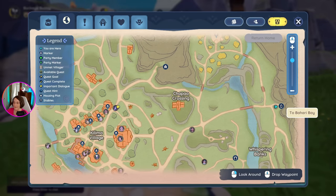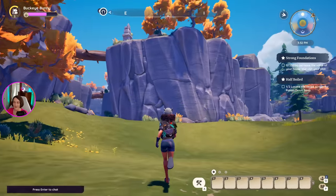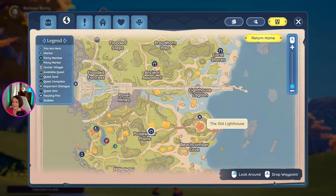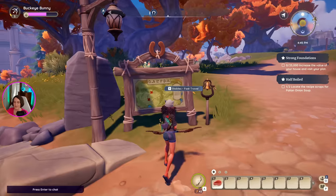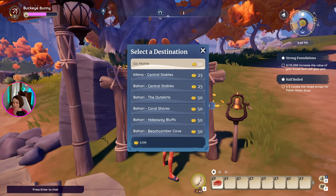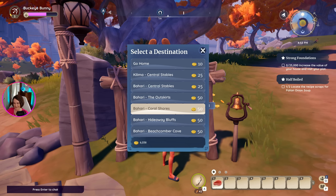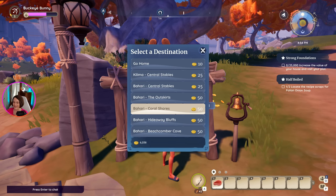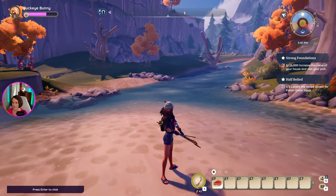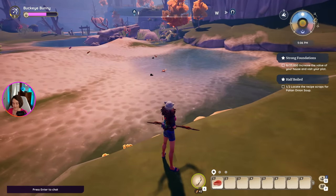Let's pop into Bahari Bay and I'll show you this gorgeous extension to this already immense map. This is Bahari Bay — it's a very autumnal-looking biome with the orange trees, and look at this map, it's huge. Here's what the boards look like; they call them stables for fast travel. If the button on your map to go home was not active, you could pay 10 gold to go home, or go back to Kalima or various parts of Bahari. It cost me 50 gold to travel to Coral Shores, but you can see how the traveling works — very handy. If you have the gold to spend, even just the 10 gold to go home, it is very worth it.